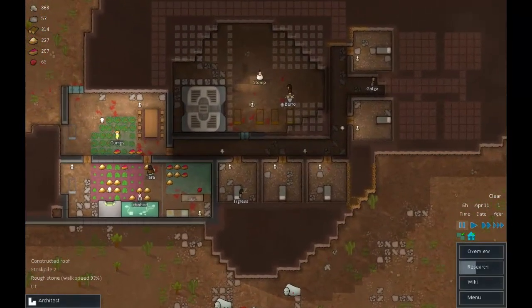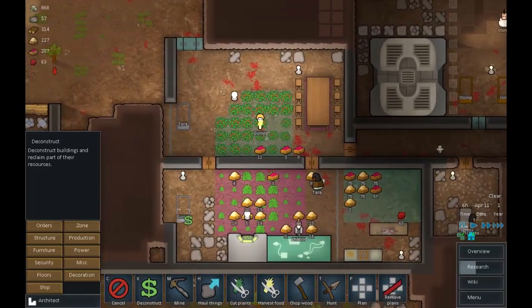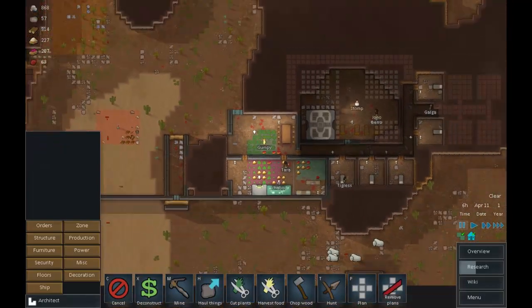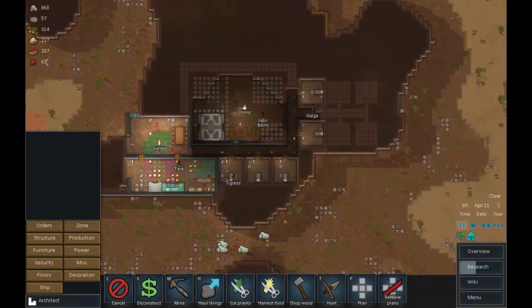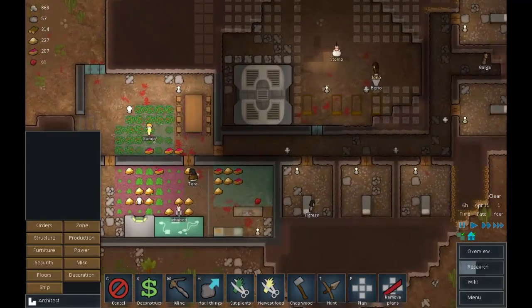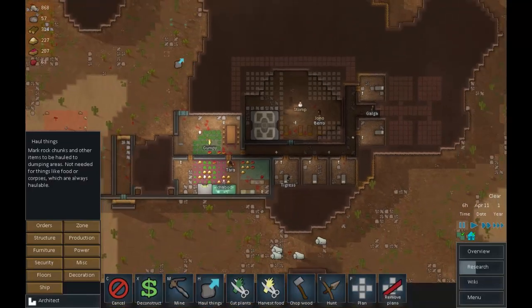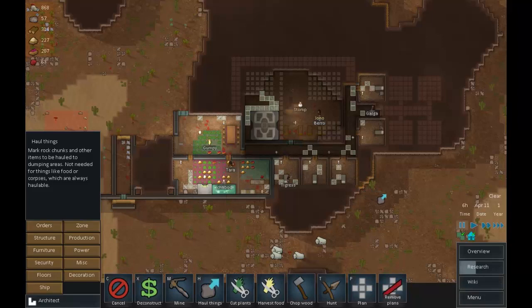A new bed is set up nicely - let's get rid of Grumpy's old bed. What I want to do this episode more than anything else is beautify these rooms a bit. It's going to be harder since we're still digging off some of them, but the first thing I want to do is get all of these rocks out of here because it doesn't make the place look very nice.